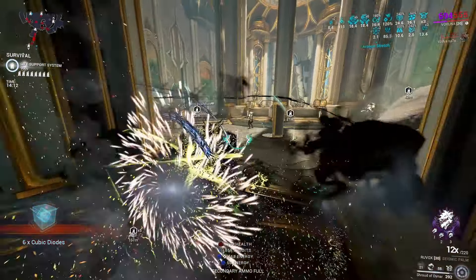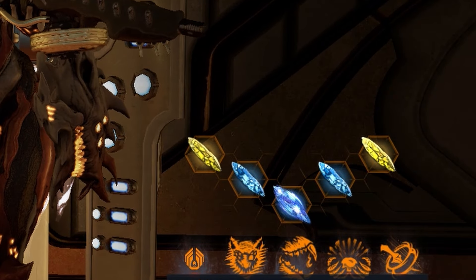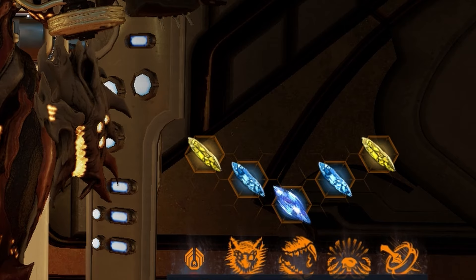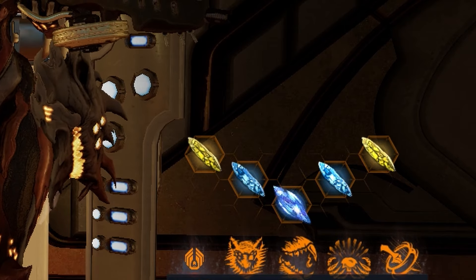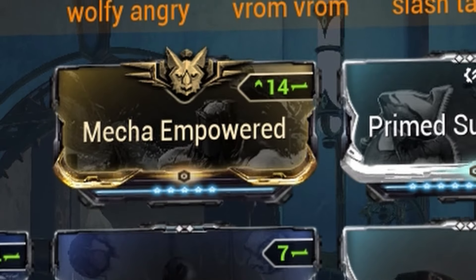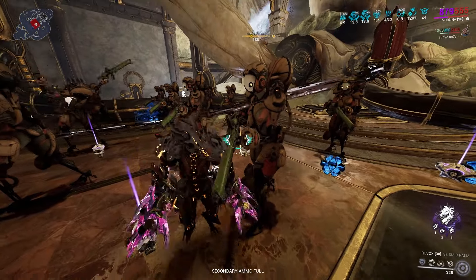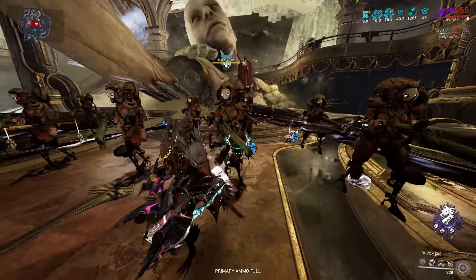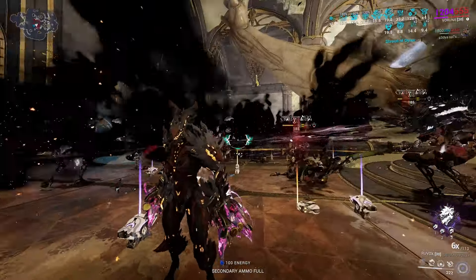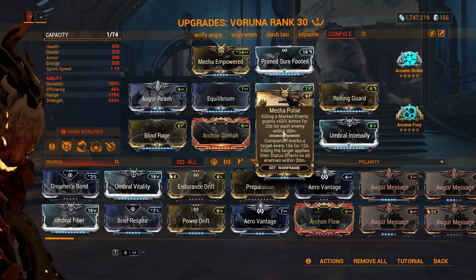Now let's take a look at some builds, starting with Varuna. My Varuna has three blue Archon Shards for energy maximum, one Tauforged, and two yellow shards for casting speed to increase fluidity of movement and casting. I'm using the Mecha set — I'm not a big fan of it, but it spreads your slash procs around the room within a 30-meter radius when you have the full set, giving a massive damage increase and extra kills per second. In the aura I have Mecha Empowered and Mecha Pulse, completing my Mecha set on Warframe with the rest on my Kubrow.